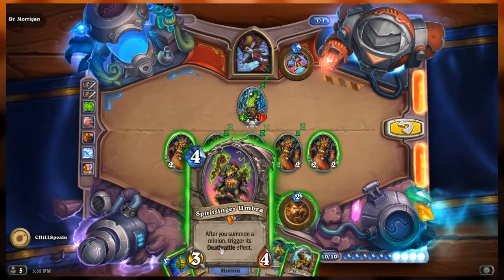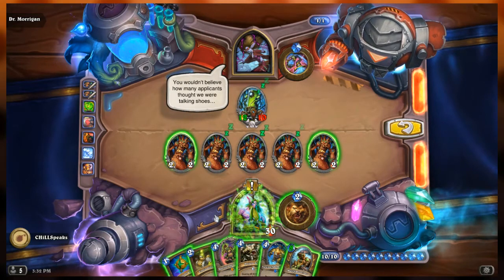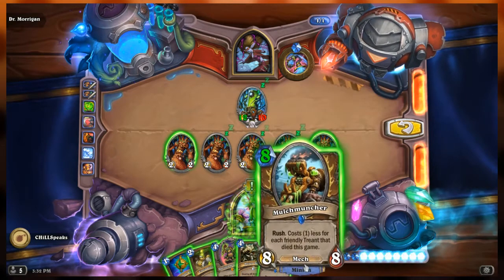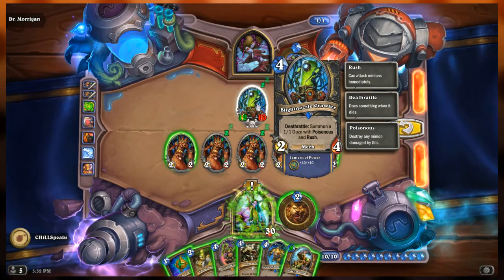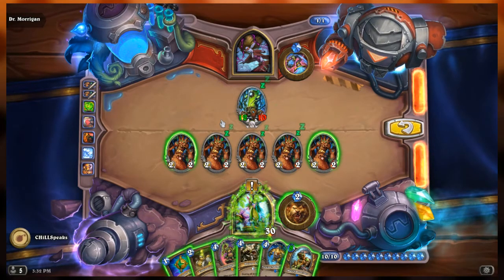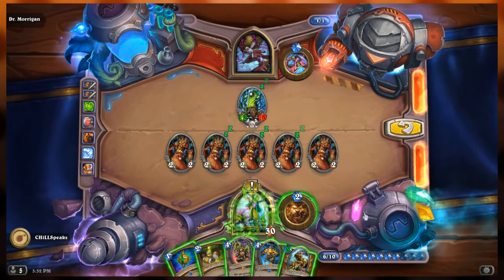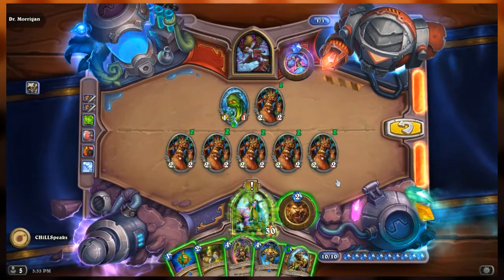It's not going to kill the Abomination, but Umbra's going to die. And clearly that's what I'm supposed to do. If I get rid of this right now with this, Umbra will die and she's going to get the ooze from the Deathrattle. Let's make it so I don't have to play Backup Plan to get rid of it — let's drop Poison Seeds. She still gets the ooze and that's fine, but I don't have to attack with something so huge.